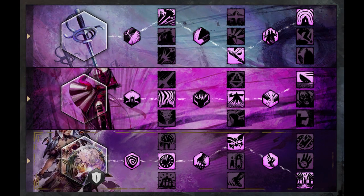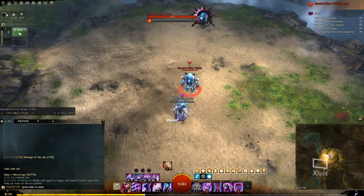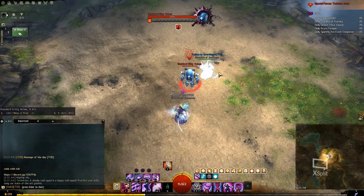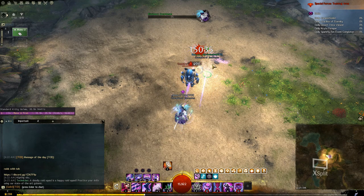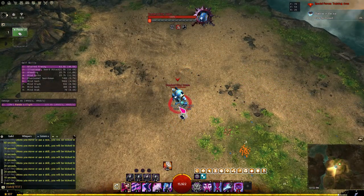In the mesmer chronomancer elite trait line there is a grandmaster trait called Chronophantasma. How it functions is: if a phantasm were to die for the first time, it is instead resummoned and repeats its attack. Whenever a phantasm gets resummoned from the trait itself, it gets dazed for 1.5 seconds. The resummon only works once, and the resummoned phantasm simply becomes a clone when it dies.